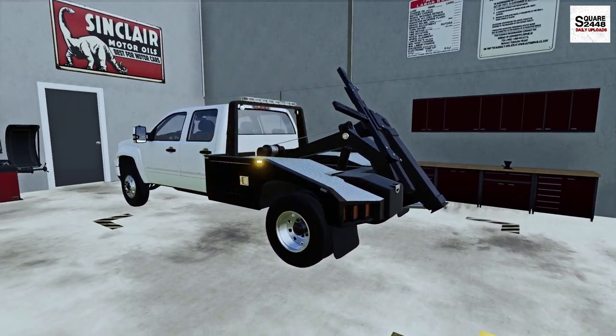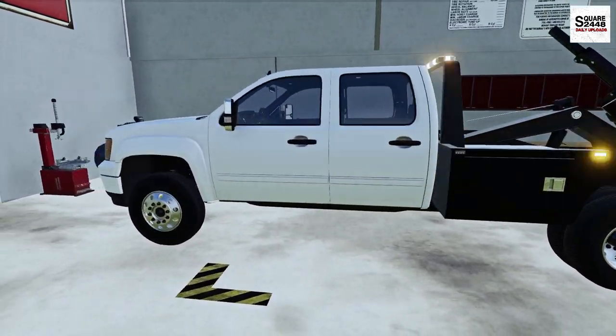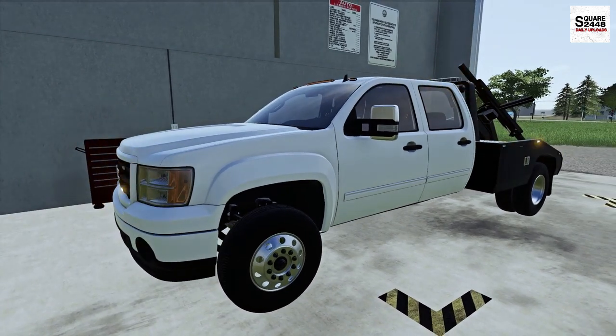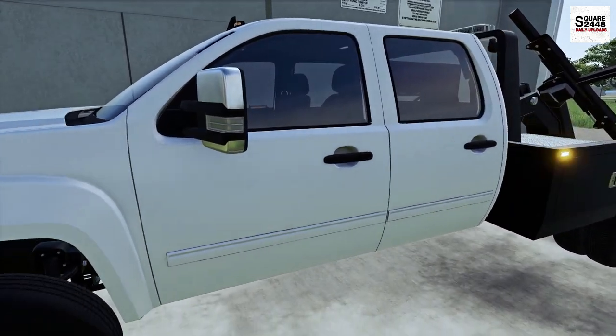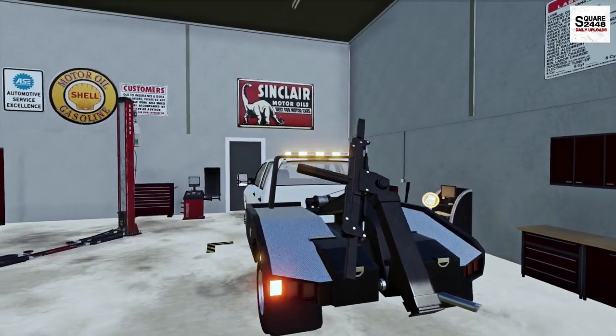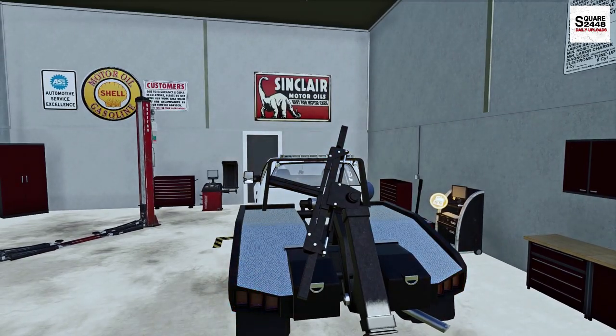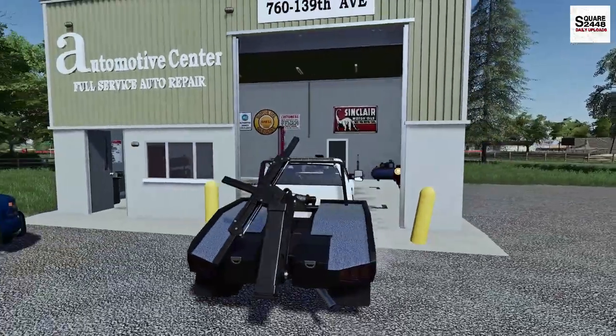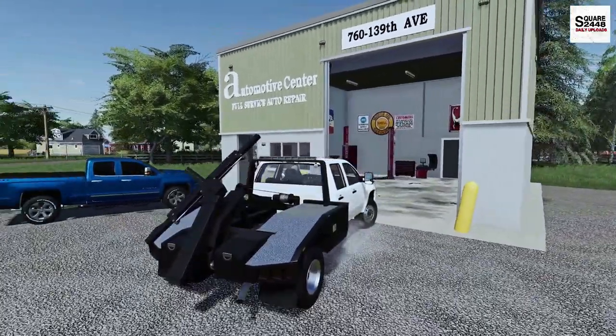Let's get the door opened up because we've got to head on out here. So the first repo is a 2016 Ford F-150. Funny thing, guys — the owner just went to the bank and the bank said come on, get it and bring it back to your lot. Really quickly, we'll take one last look at the GMC. This is one pretty sweet truck — probably one of the best trucks I've seen in Farm Sim for detail. This thing just looks pretty neat.